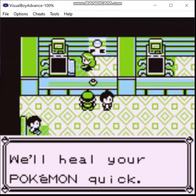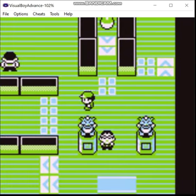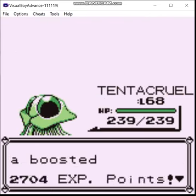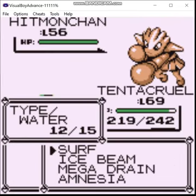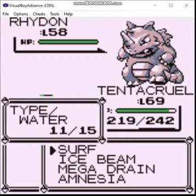He heals up. There we go. Back inside the gym — got some more trainers we can take on. I just healed, buddy. Not gonna give you a chance. Surf. Oh yeah, and there's an item in here. I forget if it's still Calcium in the base game or not.